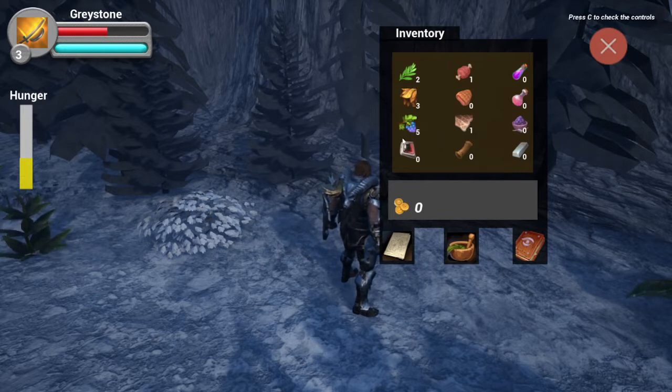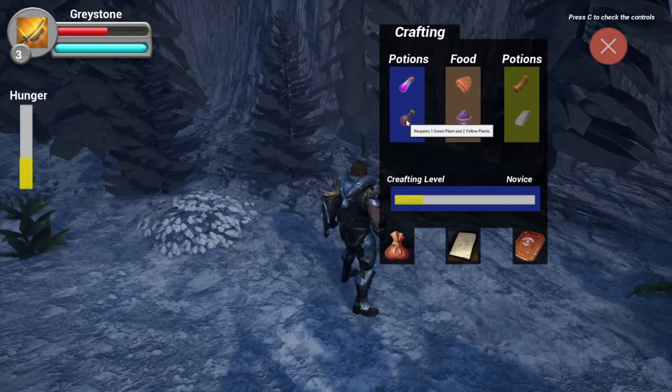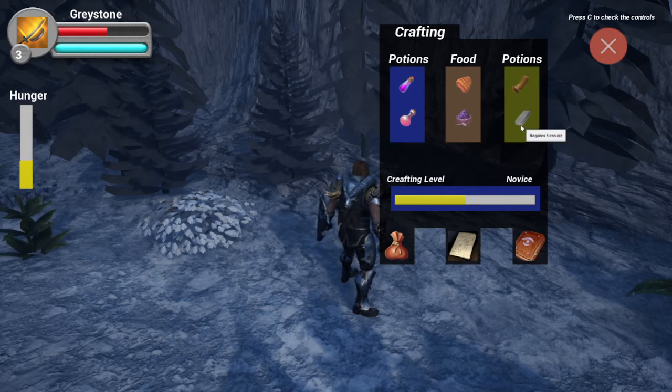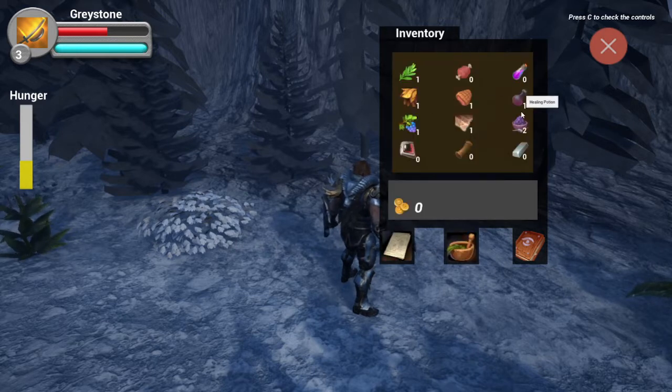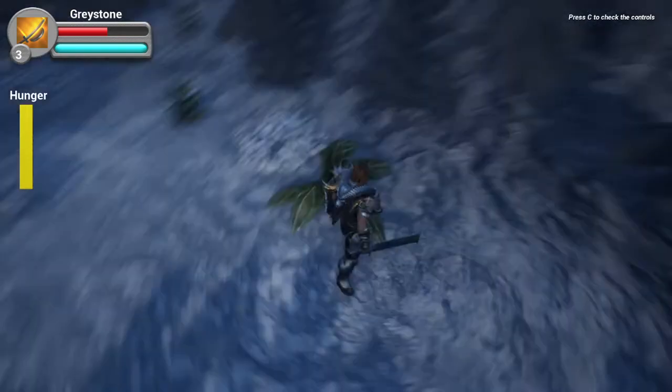The game is designed so that when you harvest a plant, you have a 35% chance to get a berry. Now I can craft cooked meat, raising my crafting level, and also craft a healing potion and two blueberry pies. I eat the cooked meat, which almost fills my hunger since it's very nutritious. The blueberry pie fills it completely.